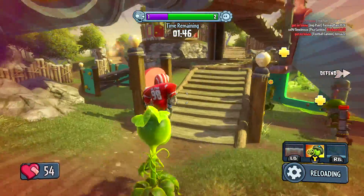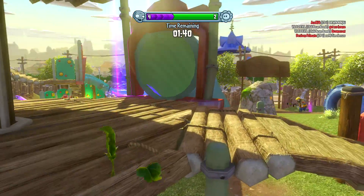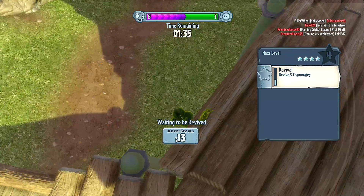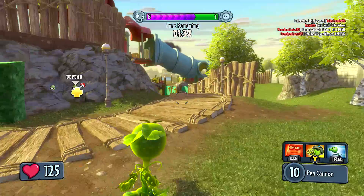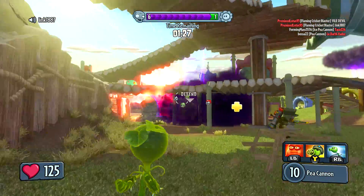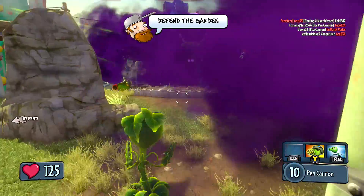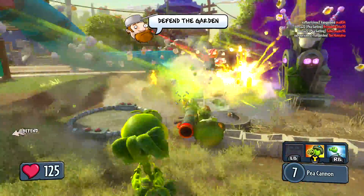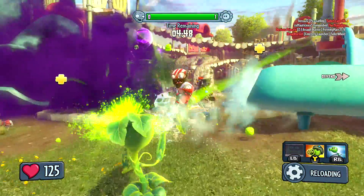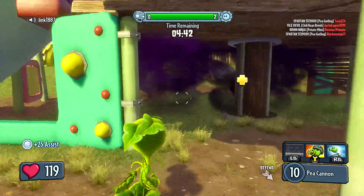This All-Star doesn't realize I'm right behind them — it'll be too late by the time he does. Oh dang it, his teammate killed me. They're capturing it — there's like five or six zombies on our garden and only one of us left, which is probably gonna die right away. I could throw this and that should kill a lot of them — oh, threw it the wrong way. This guy has too much health. I shoot him a lot with the Pea Shooter and he doesn't die. I got an assist with that — doesn't matter, it's okay.